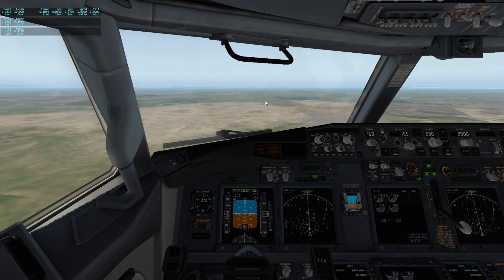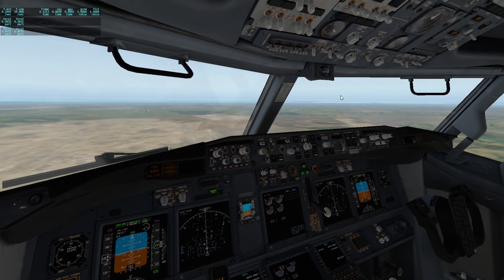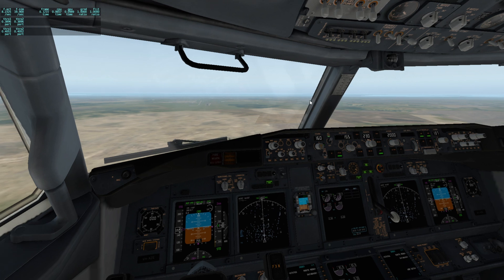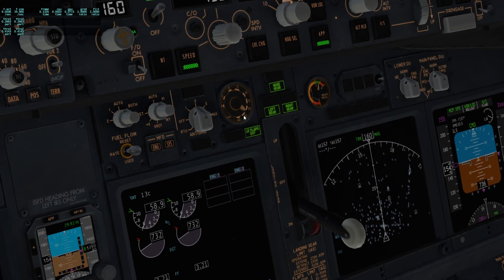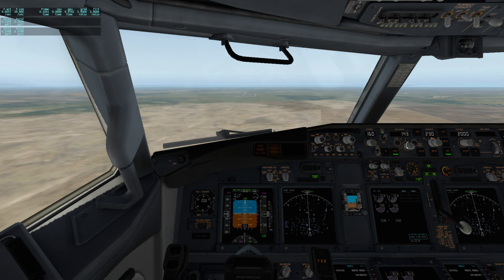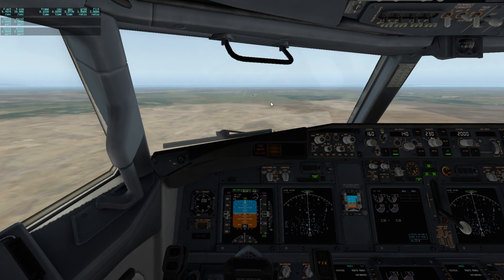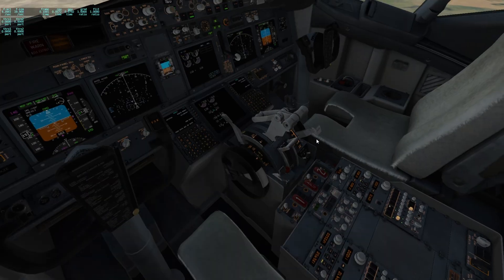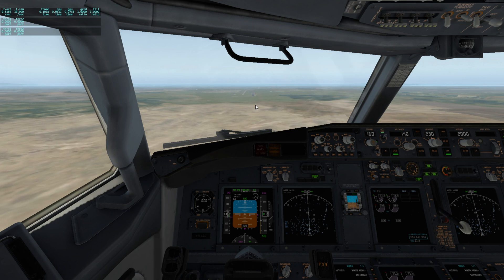This is all auto land going on now. Flaps are at 25. You can set flaps to 30 now. Flaps are going to 30. Now you can bring the speed back — I usually do 140. Then flaps 30 — you can do flaps 40 if you want. Now we are pretty much ready for landing.